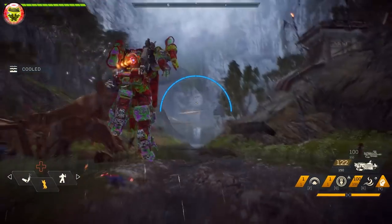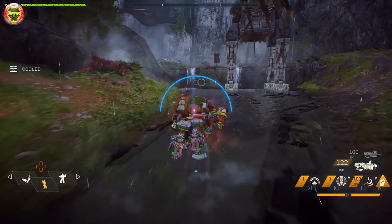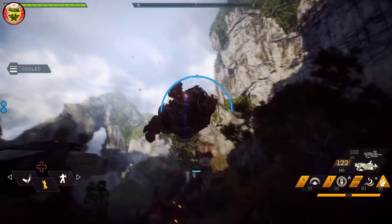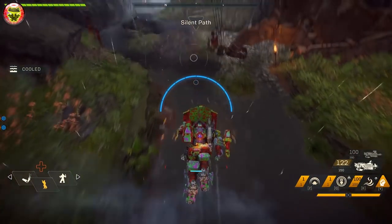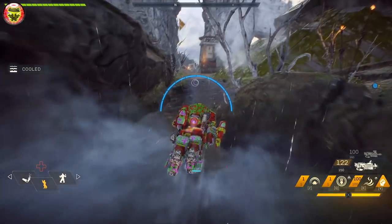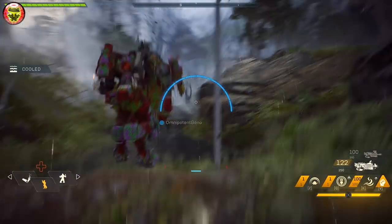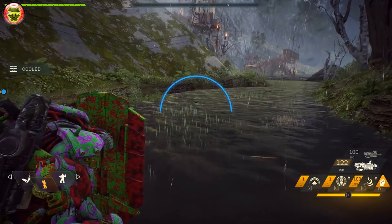Flying over water works exactly the same way as hovering over water. When you're flying over water, as you can see here, it actually cools me off. You could fly enormous distances by flying up to explore and then flying back down toward the water, which will start cooling you off rapidly. You don't need to land in the water — just flying next to it will cool off your Javelin. And this is the Colossus, the quickest one to heat up, so just imagine how quickly the other Javelins cool off.